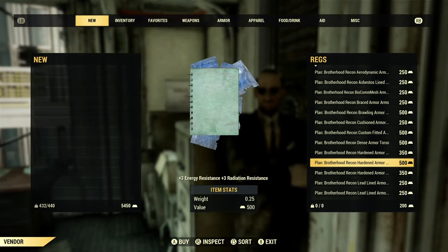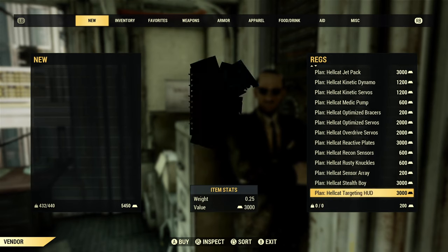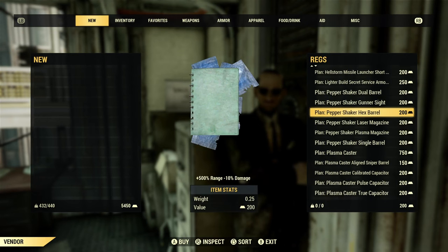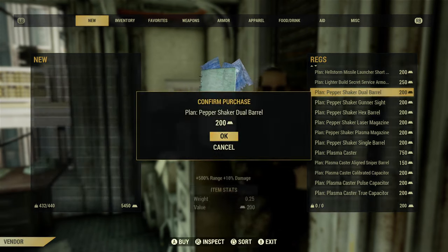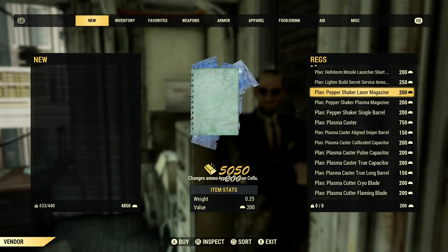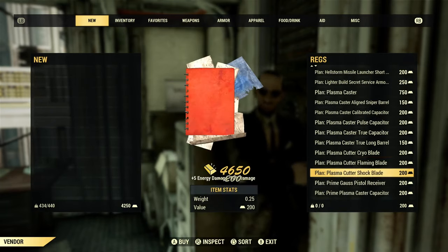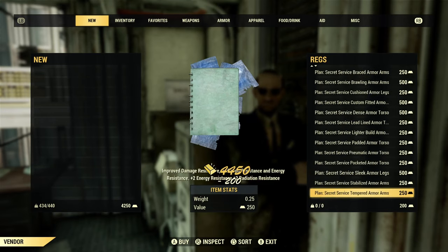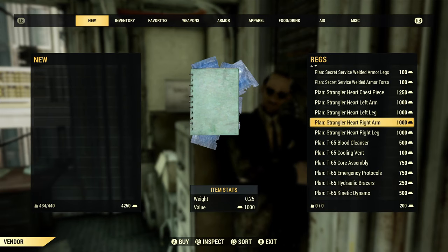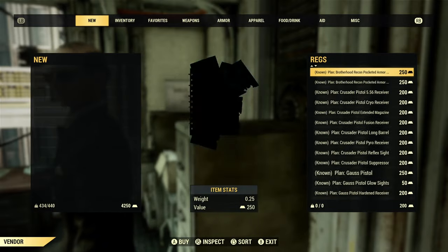Brotherhood Recon - I already have all that stuff, not too worried about that. We have all the Hellcat things - I don't even care. I'm going to grab all of these Pepper Shaker mods because Meat Week is coming, and I definitely want to have all the plans I can for the Pepper Shaker - I want to start using that for the event. What else? A bunch of Secret Service stuff. Maybe I can finally get the rest of my Strangler Heart stuff. Anything from the Battle Passes? I guess not.